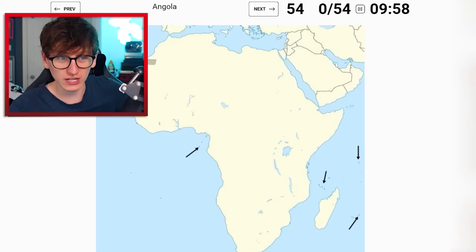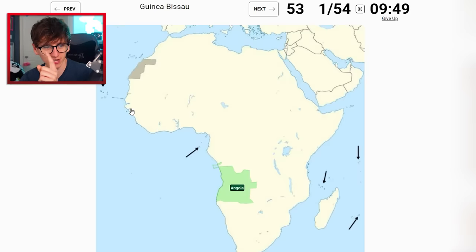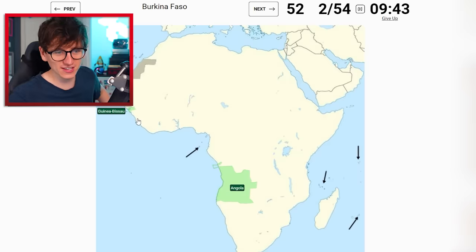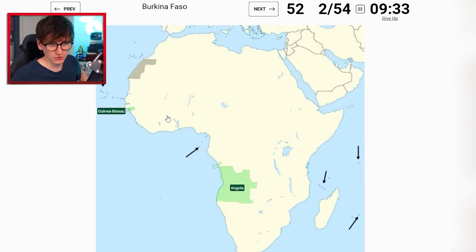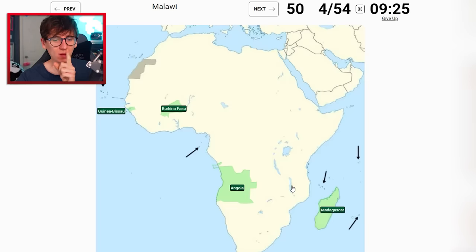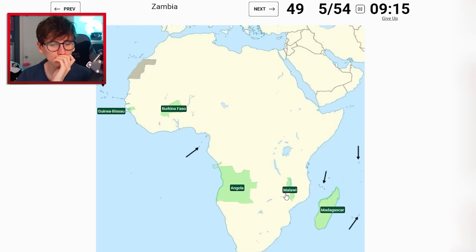No skips, we're just gonna hope we get lucky. Angola - think about it, Jack. Namibia's there, Angola's here - there we go, the teeny tiny little mouth. Burkina Faso - that's a tricky one at this stage, so this river is Ghana maybe, so I'm gonna go... Madagascar - a freebie! Malawi - a freebie because of the lake! Zambia - is it tricky or does it literally border Malawi? I'm a bit scared.